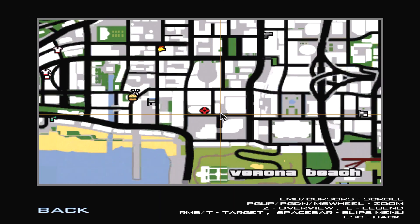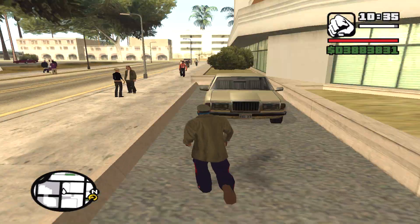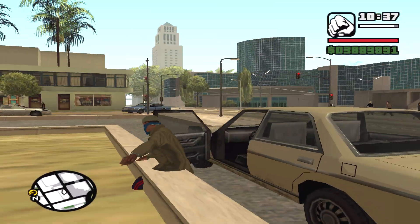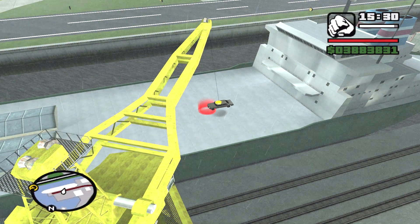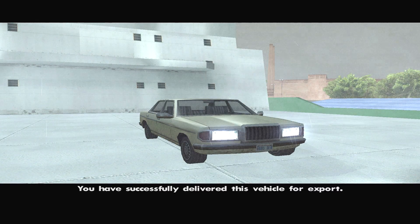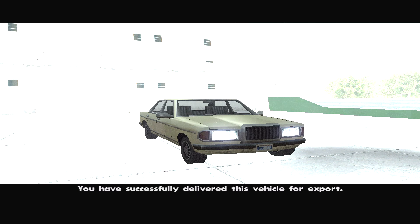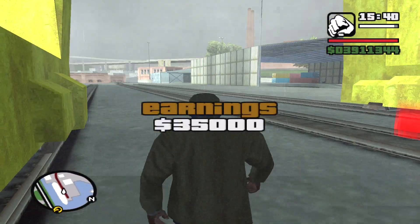The Admiral can be found at this building here at Ferrona Beach, a little bit south of Market and definitely east of your safe house. You can find it just parked on the street — just watch out for any Ballers if you're doing this late game. Here we are — let's drop the Admiral off. $35,000.